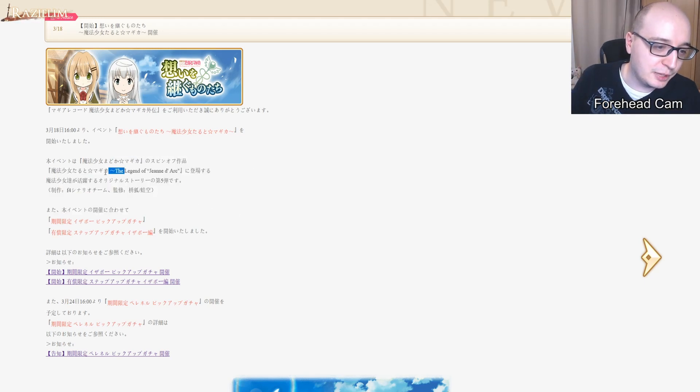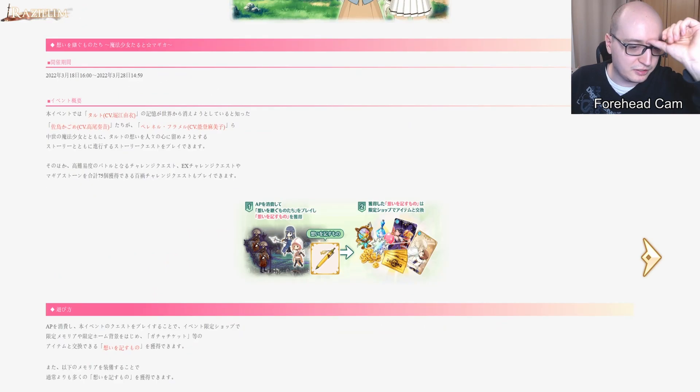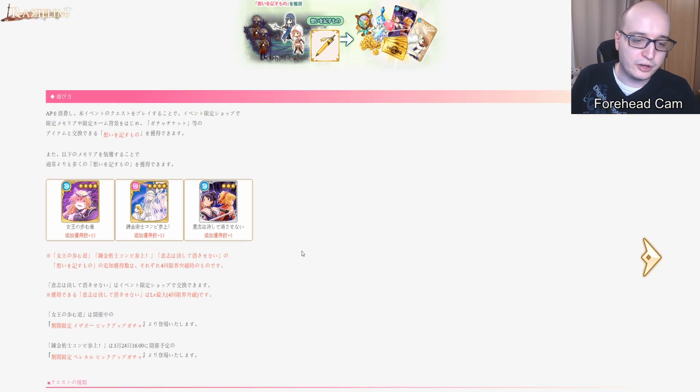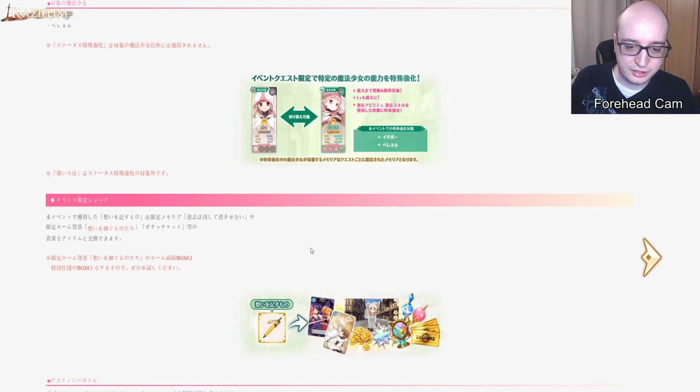It's the Legend of Jeanne d'Arc TART, Part 5: The Inheritors of Our Souls. It's probably going to be about young TART, or TART's sister, or young Isabeau or something. It's a single tower — a very simple single tower with some event memoria you can get. Nothing special about a single tower, to be honest.